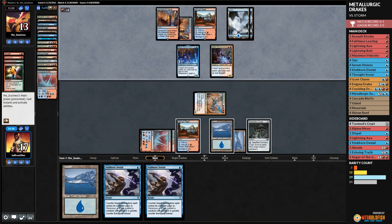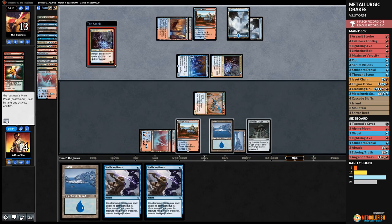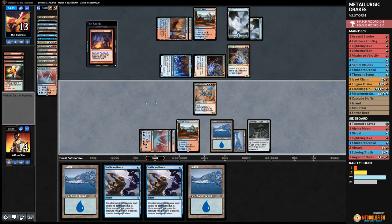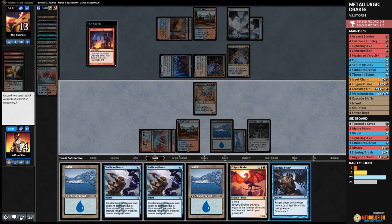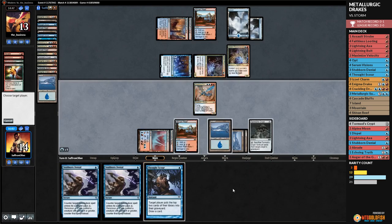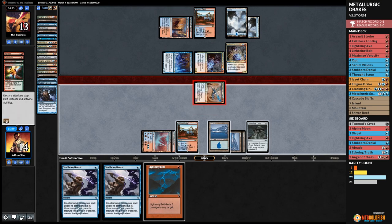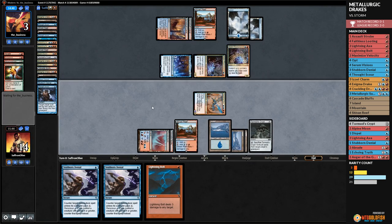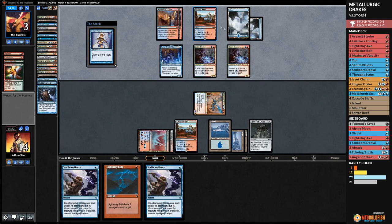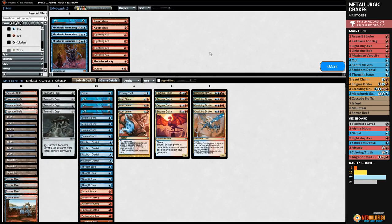Opponent has nothing — untaps. We must save our counters for Past in Flames and Gifts Ungiven — the big ones. Opponent passes with only rituals in hand. We Faithless Looting, grow our drake, discard Enigma Drake and island. Thought Scour ourselves — wow, attack with Crackling Drake for ten! Opponent untaps, Serum Visions — we have a lethal Lightning Bolt. We find the right window and opponent scoops! Drakes can take down Storm!